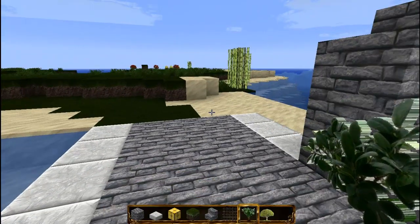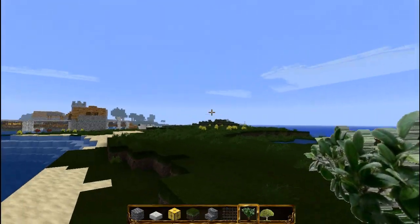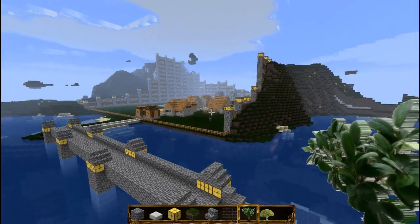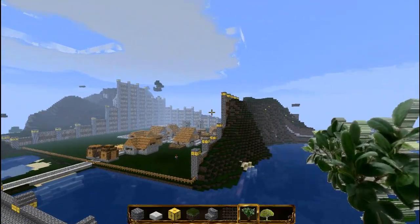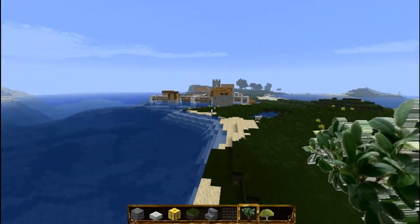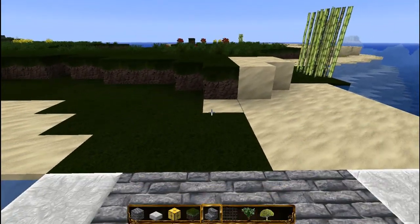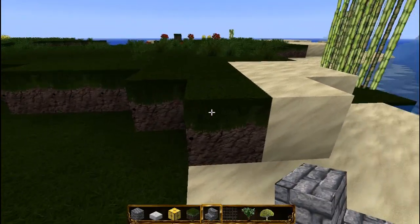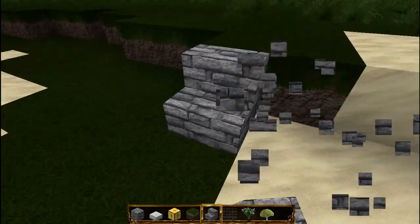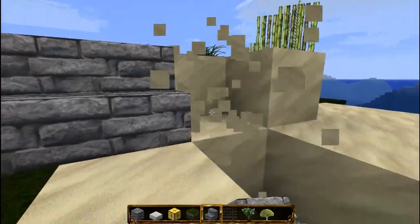We're going to make the pathway down over there, maybe also do the tunnel from that village to the one behind the mountain, and plant a little forest in here. Let's quickly see where we should make this go up — around there, yeah, great.